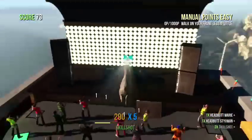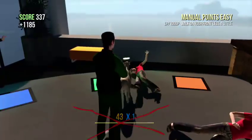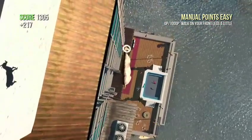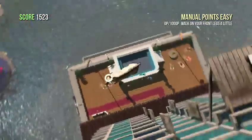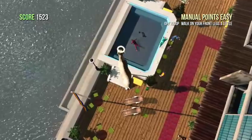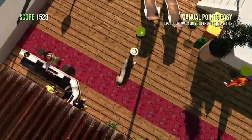So you're gonna go up here and then you're gonna glide down to this. If you don't have the angel goat, all you have to do is die. I think you might start off with it, so you glide down.